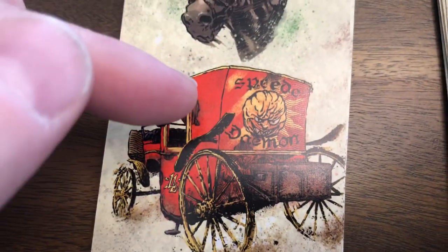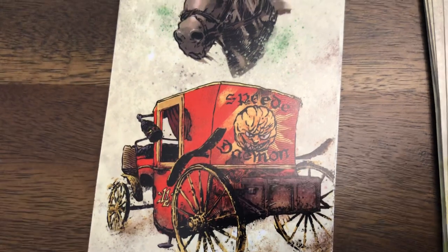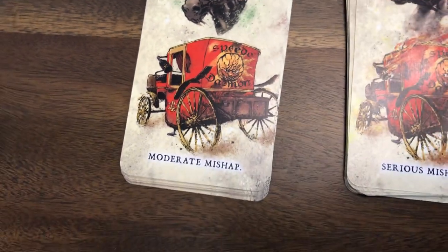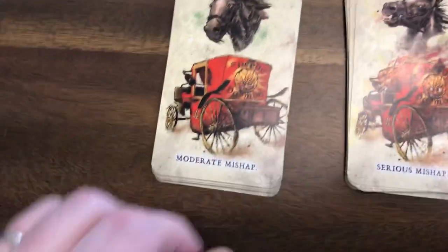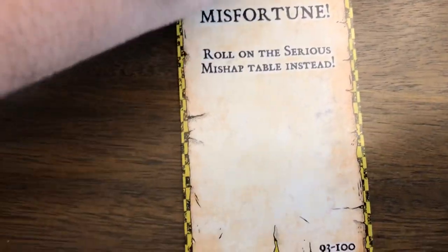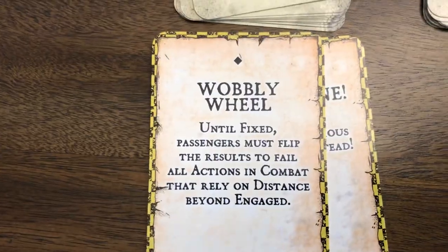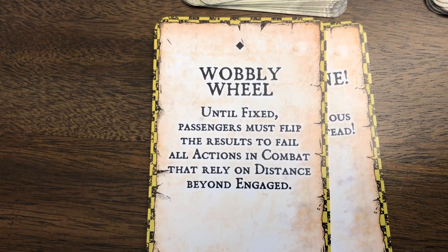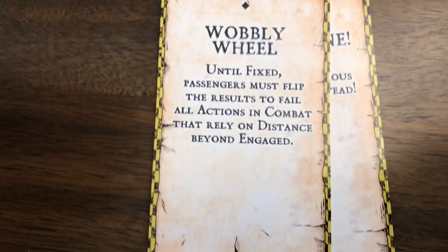You can see on the back the Speed Demon, which is a tongue-in-cheek reference to Main Gauche because we have daemons in it. So let's look at a few moderate mishaps. They have the characteristic border around it. This is the misfortune one. We've also got wobbly wheel - until fixed, passengers must flip their results to fail all actions in combat that rely on distance beyond engaged. So that's kind of fun.